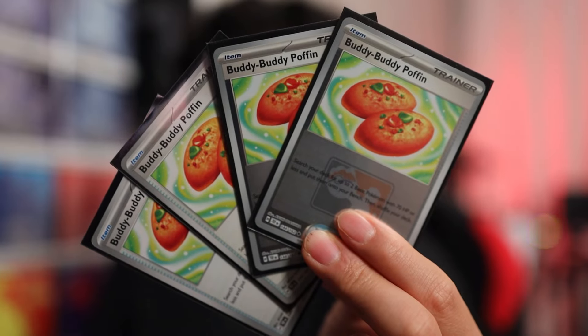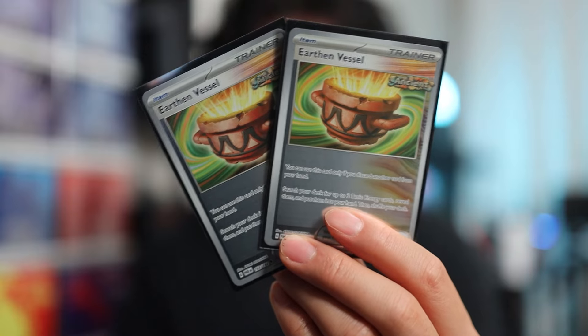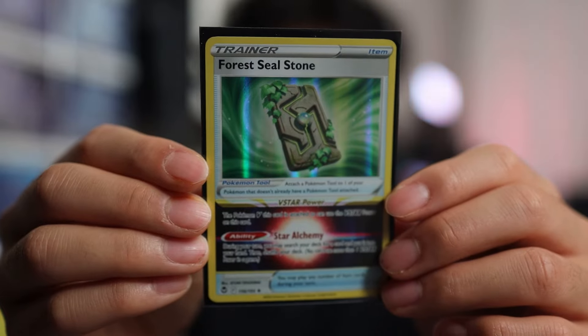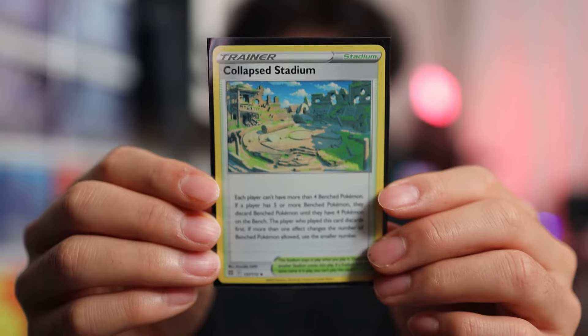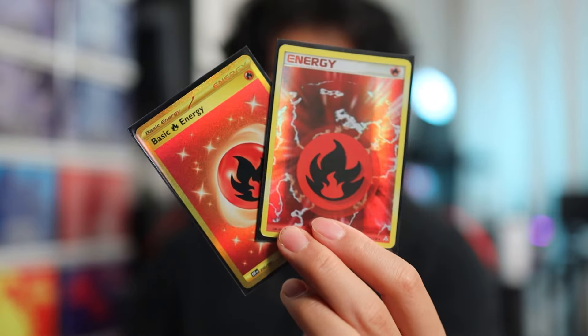For the items, you have 4 Buddy-Buddy Poffin, 4 Ultra Ball, 2 Nest Ball, 4 Rare Candy, 2 Earthen Vessel, 2 Counter Catcher, 1 Super Rod, 1 Pal Pad, 1 Lost Vacuum, 1 Forest Seal Stone, 1 Defiance Band, and 1 TM: Evolution. For the stadium, we have 1 Collapsed Stadium. For the energies, we have 1 Neo Upper Energy, 3 Psychic, and 2 Fire.